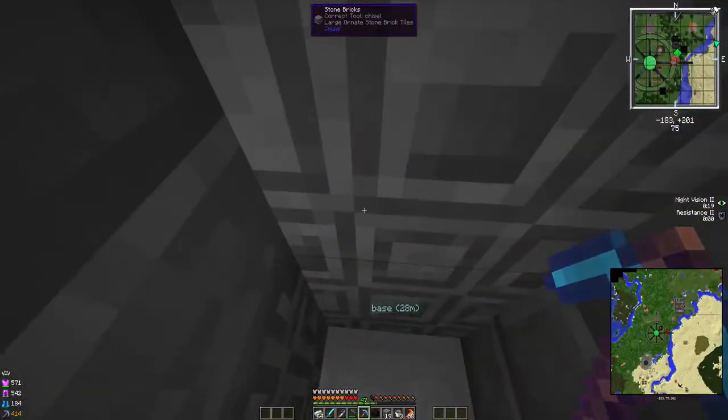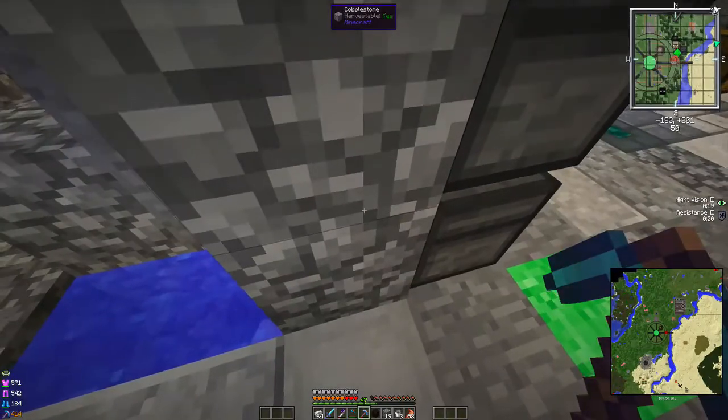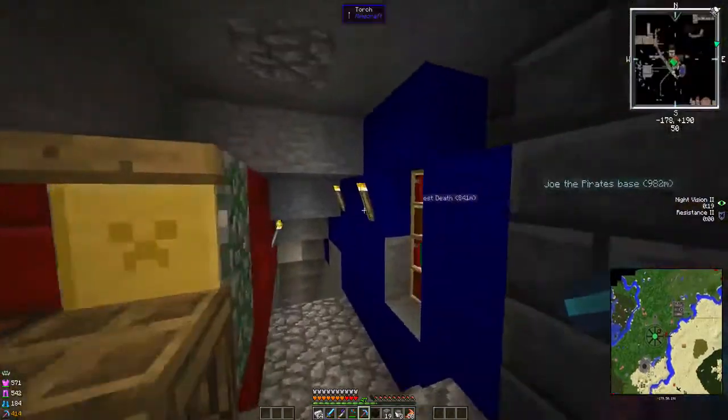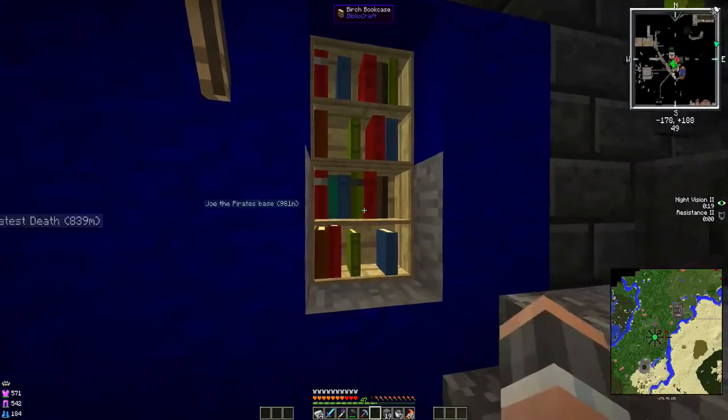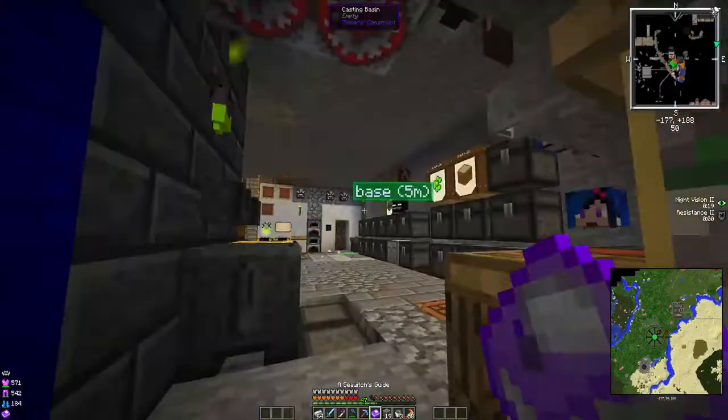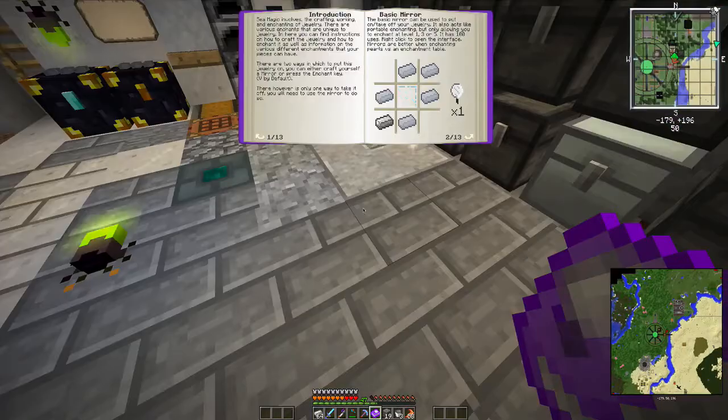We'll take an elevator down. Here is the inner workings of the start of the base. We have these lovely bookshelves right here. Here's the one we want — Mariculture: A Sea Witch's Guide. This tells us what you can do with some of the things that you have. Sea magic involves the crafting, working, and enchanting of jewelry. I'm kind of all about jewelry — I'm down with that. Mirrors and enchants are unique to jewelry.